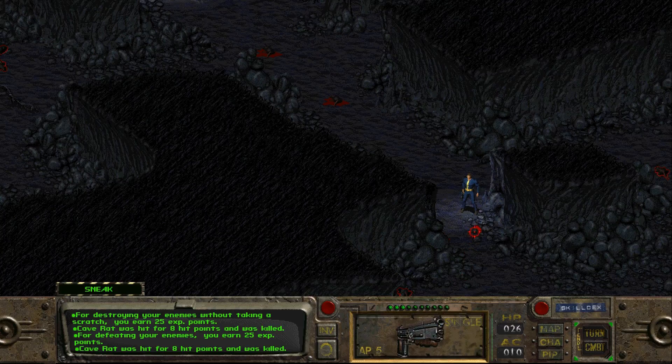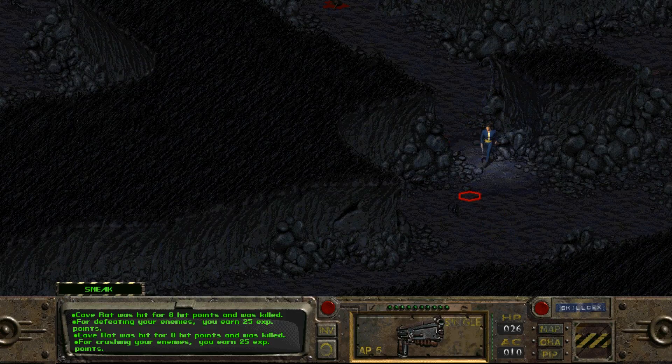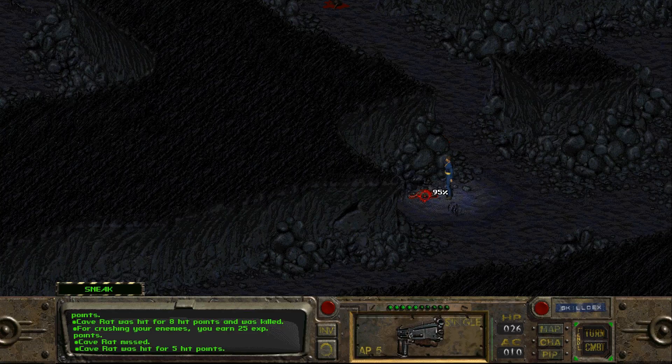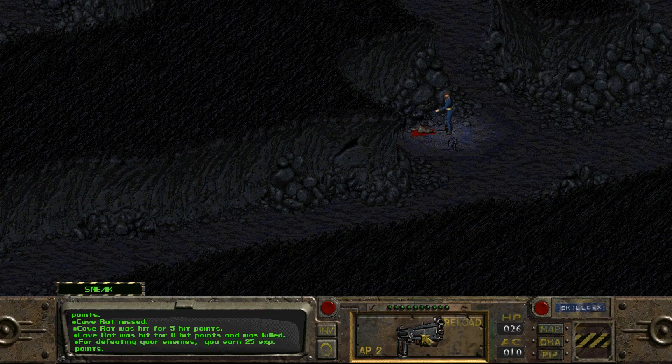I went into sneak so I could get closer without him initiating combat. You cannot run and sneak at the same time unless you get a perk for it. He saw me — he gets to hit me, and he missed. It's a tough rat if I can shoot it with a 10mm pistol and not kill it on the first shot.